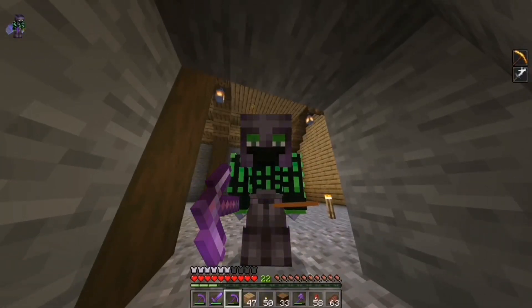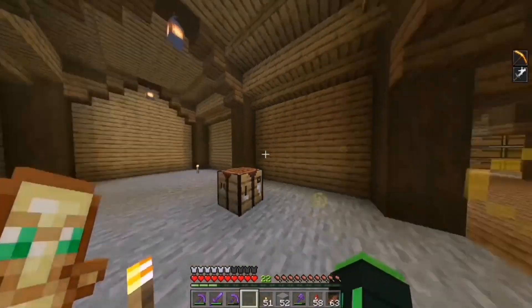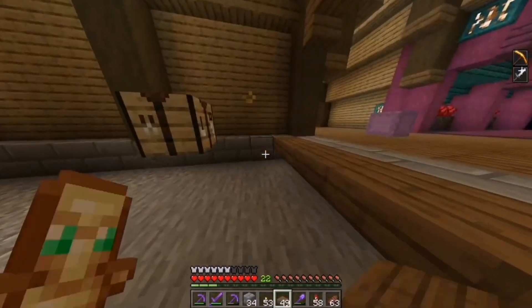I feel like I have the same reactions for everything. Whenever I find emeralds I'm like oh I found emeralds, nice. And there we go, the walls are complete. Now let's get rid of the floor. Place stone brick right here and here, and then this main floor will just be made out of spruce.